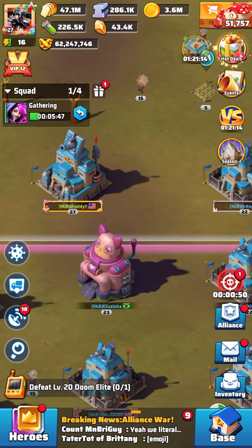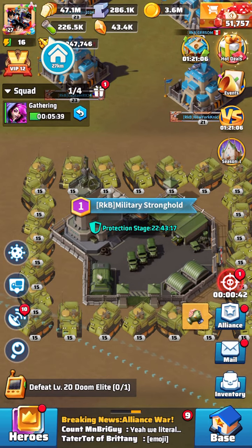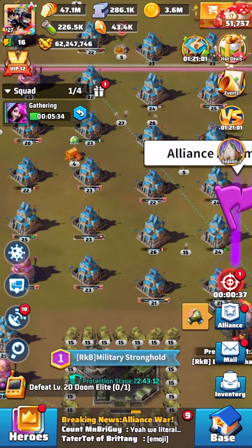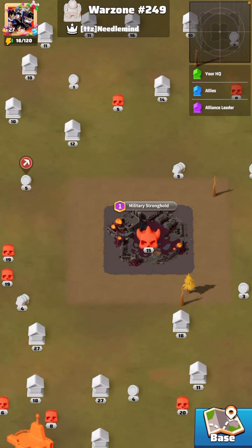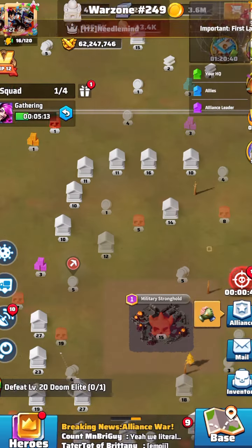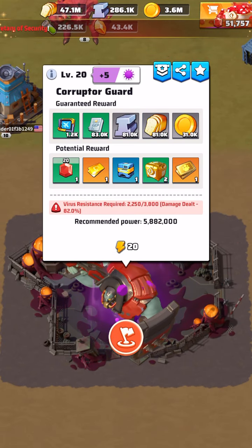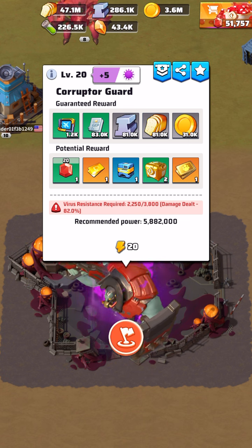The most important thing is getting that virus resistance. Taking down strongholds is not easy — they require a minimum virus resistance. For example, this stronghold requires 2,800 virus resistance with a damage dealt penalty of minus 40 percent. Our next goal is a level 2 stronghold, which requires 3,800 virus resistance with minus 82 percent damage dealt penalty. In order for us to take that down, the whole team's virus resistance has to get higher.